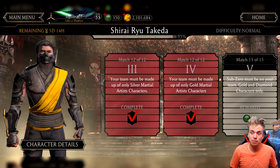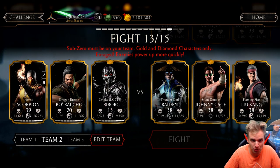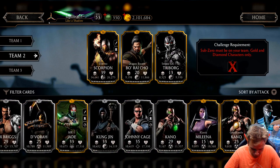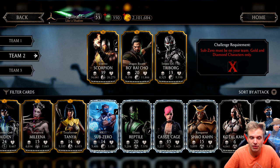Sub-Zero must be on your team, so I have Grandmaster Sub-Zero and MK11 Sub-Zero. MK11 Sub-Zero is super weak — look at this guy. He can do nothing, he's just 5k health.